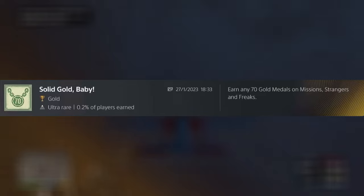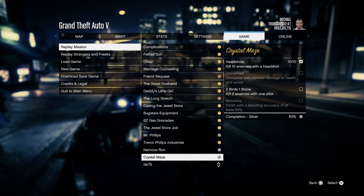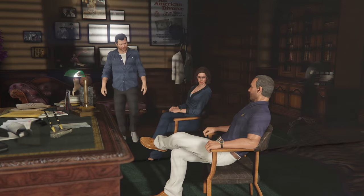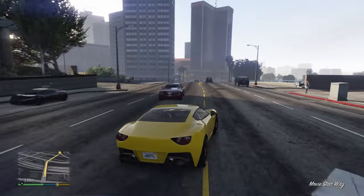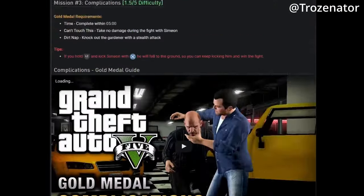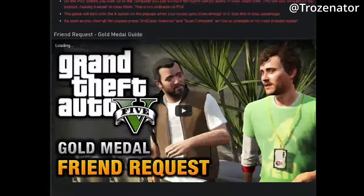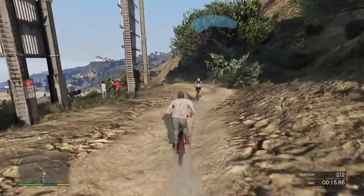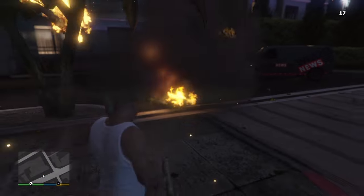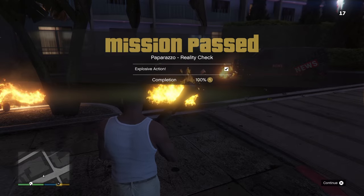Next are the gold medals. Unlike the gold medals in Red Dead Redemption 2, this is a lot easier, simply because the requirements you meet on previous attempts actually carry over. Meaning you can attempt each requirement individually on different runs and still get a gold medal. I chose to do the easiest ones listed on PSN Profiles using a guide by Trozenator, which resulted in me being quite surprised at how quickly I got the trophy. You should already have around 15 to 20 gold medals from the main story and Strangers and Freaks missions — some of those missions literally take no time and effort at all.